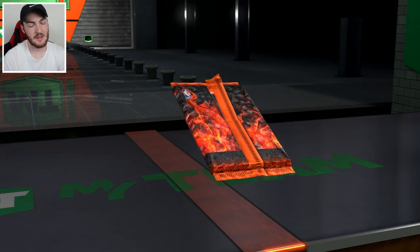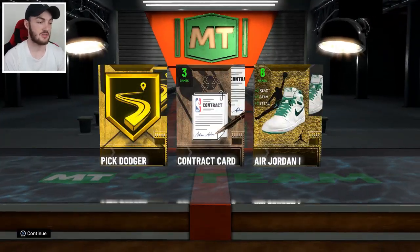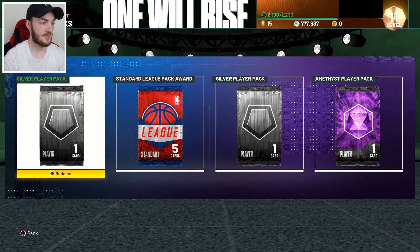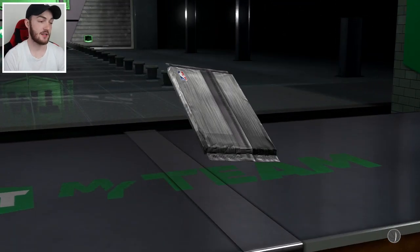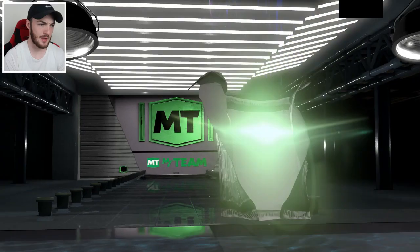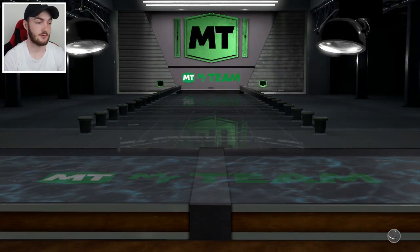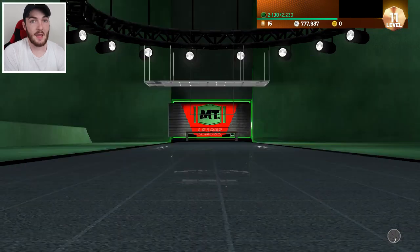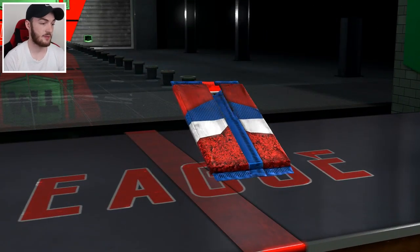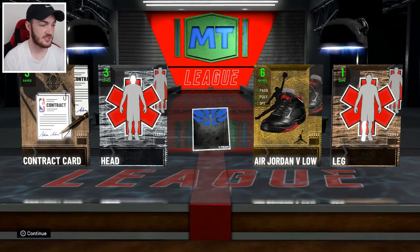Got a lockdown defender award pack and a silver pack from the ascension board — not exciting but could have a solid silver card. I do have an amethyst player pack, which is really cool to get for free. Never actually opened one of those packs before. Got a standard league pack right here — if we can get an amethyst LeBron or something that'd be the best we can do, but it's gonna be another sapphire.